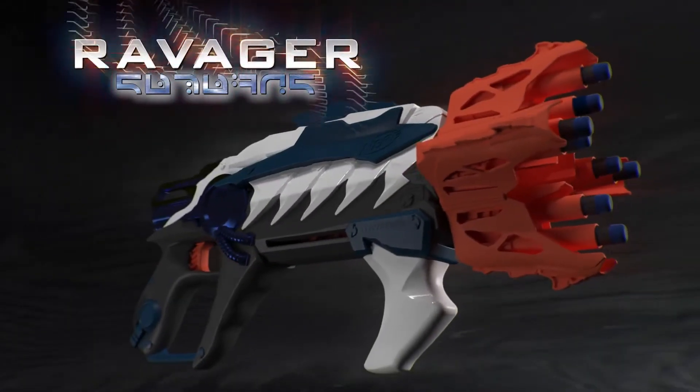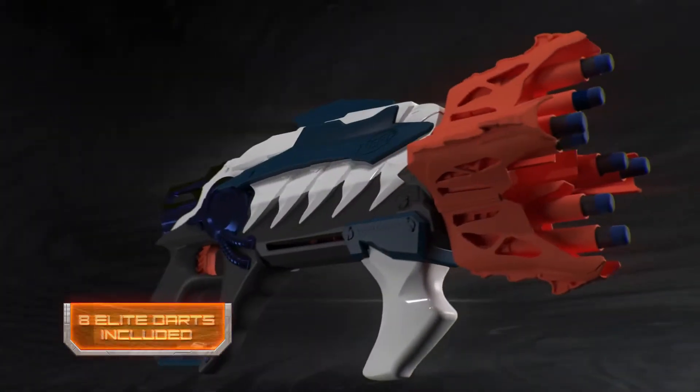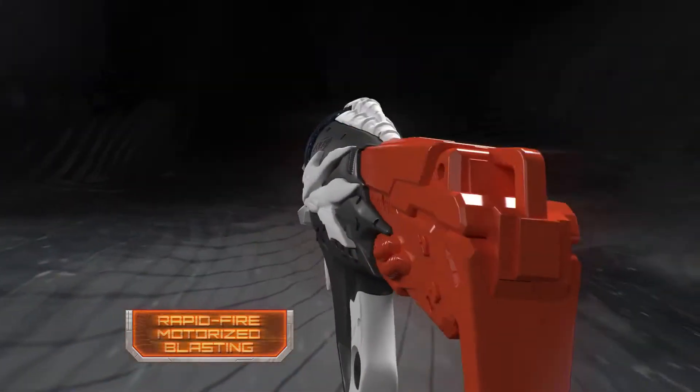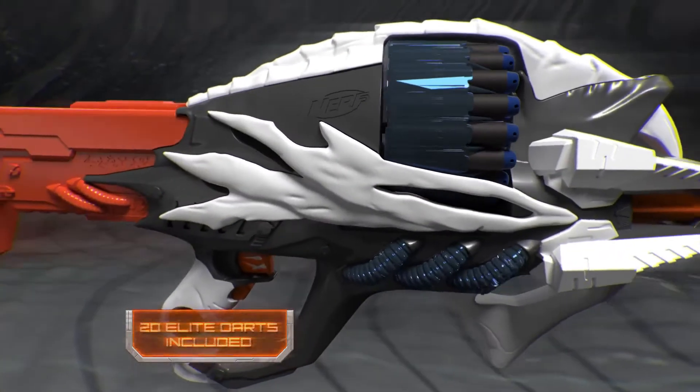Scatter them to the stars with Ravager — pump action blasting, rotating eight-dart barrel, and eight Alien Menace Elite Darts. And blast them into a new dimension with Incisor — rapid fire motorized blasting, revolving 20-dart drum, and 20 Alien Menace Elite Darts.